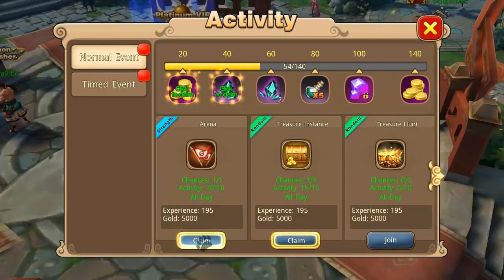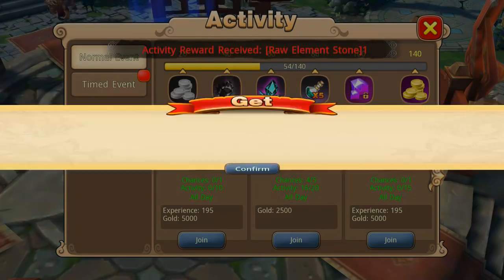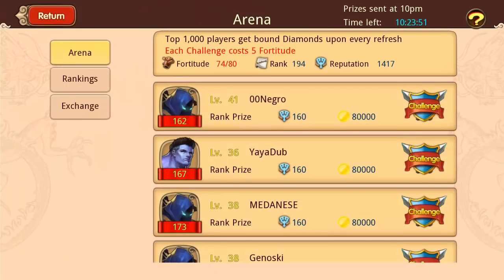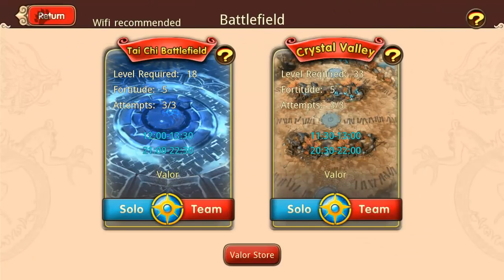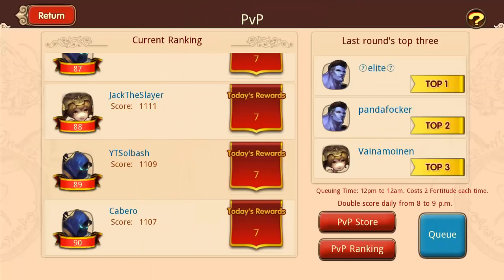Through daily activities you're going to gain experience — that's another way. You want to do things daily, log in, and do everything you possibly can because you're going to get rewards for everything you do, even timed events. For instance, doing arenas — at the end of an arena match when you win you get experience. Battlefields give experience too. Team instances are a big experience buffer and you get a lot of experience from those.